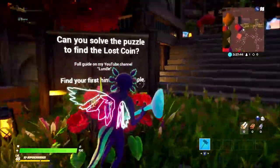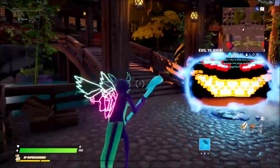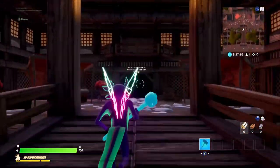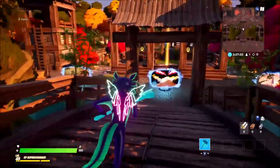So as you can see it tells you to go to the temple, and as you can see up here the temple is just up here. When you get closer to the door it's going to tell you another clue, so once you've read that clue what you want to do is head to the gardens.